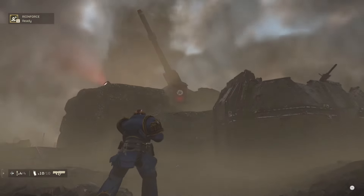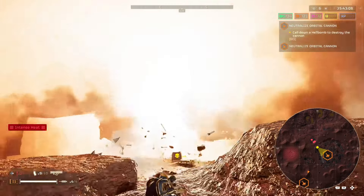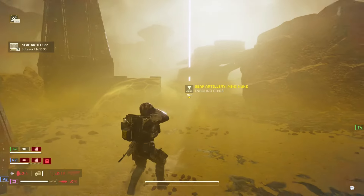As all of you guys know, we have a new major order with a new mission where we have to destroy the orbital cannon. You can do it either by using the hell bomb or the mini nuke you can find in the safe artillery.